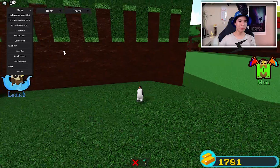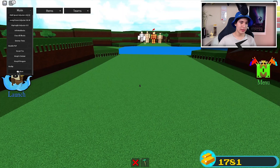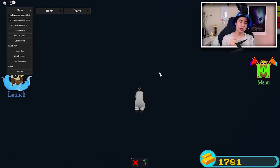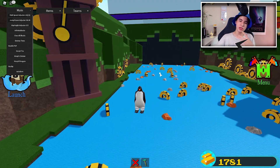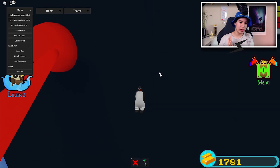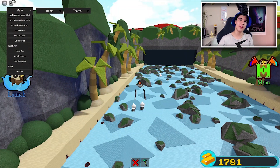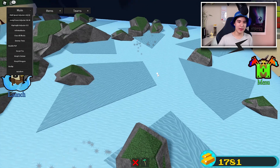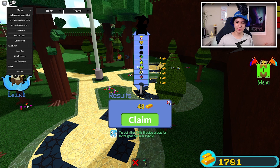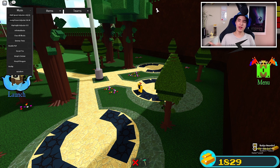Our last feature is Auto Farm. Let's turn it on — it will teleport us close to the end and start moving us through the levels, advancing until it reaches the end where it gets the chest and our rewards. It's just going to keep doing that over and over again. We still got gold and it will continue going until the game crashes or something.